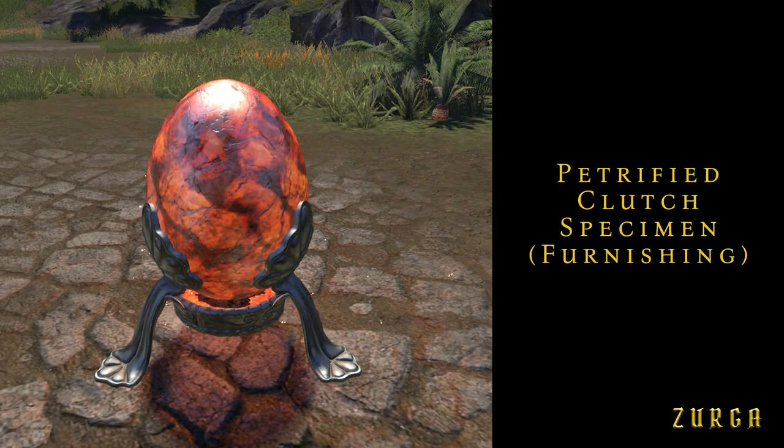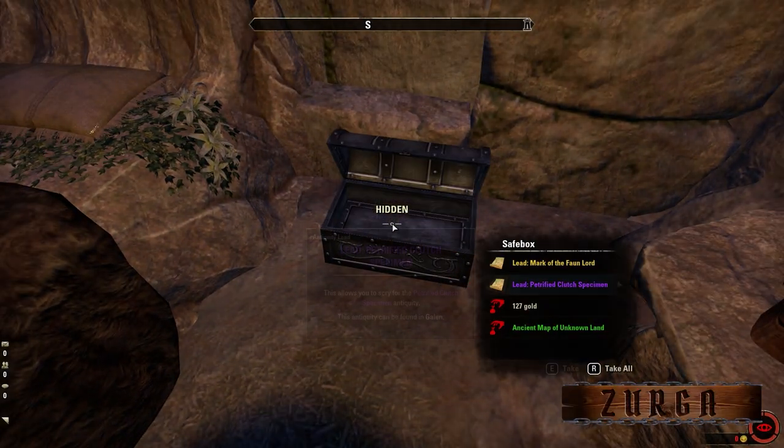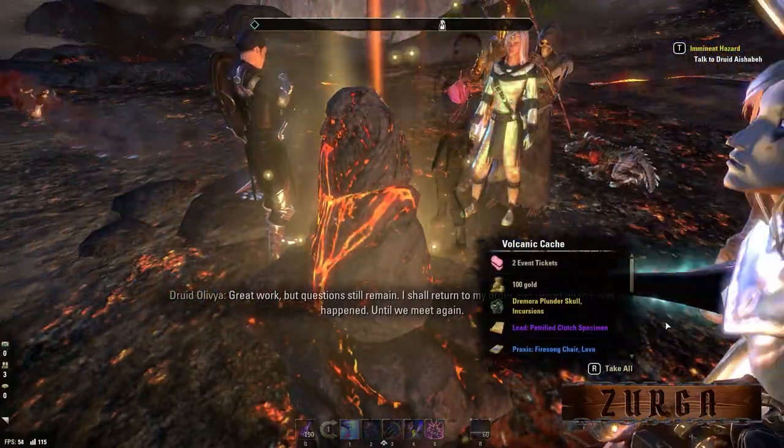Petrified Clutch specimen is a piece of furniture. This is one of those leads that drops from everything — I found them in safe boxes, zone monsters, and volcanic cages.